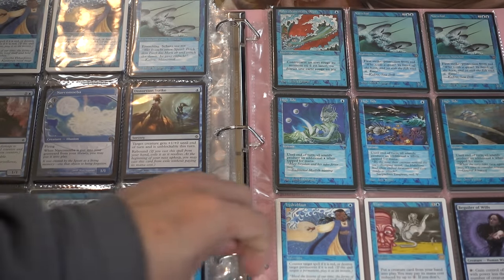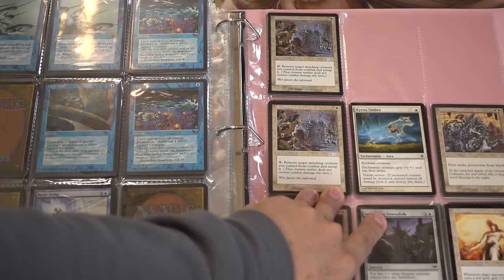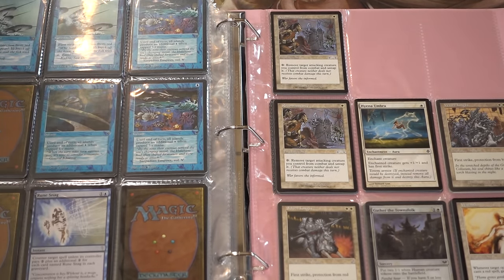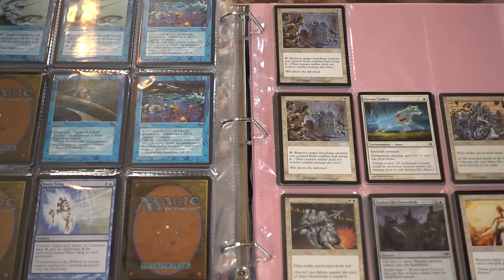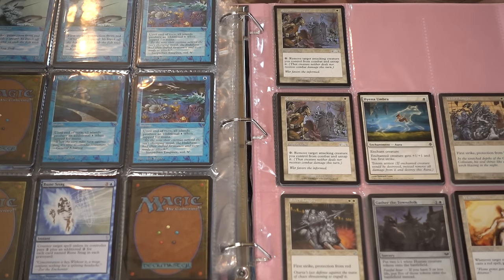Blighted Agent doesn't see play in every single deck, but Glistener Elf definitely does. And then the Umbras — in particular Hyena Umbra, which is a common — is very, very good. It is EDH gold. I like the fact that Umbras, in my opinion, are really not going to be reprinted. They're not reprintable — they're just a strange mechanic. I can't see them in Eternal Masters 2 or Modern Masters. Just a very unique dynamic. Plus, I love Boggles right now because as an entry point it's cheaper, a lot of fun, and it sees camera time from time to time.